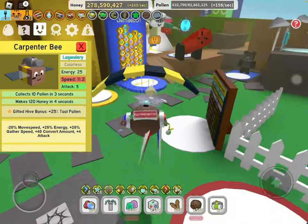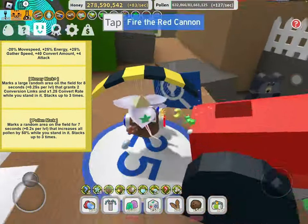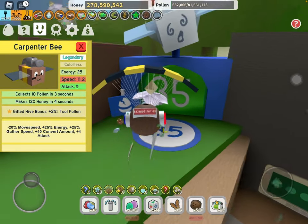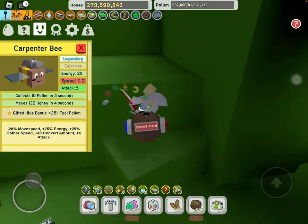Then we have Carpenter Bee — this guy used to be so good back in the old days, but right now I don't think you really need him. You don't even need his gifted abilities — he's pretty useless now.